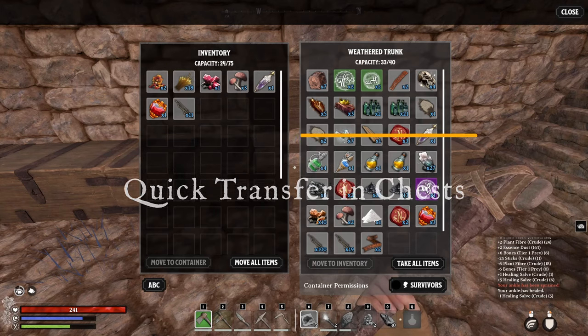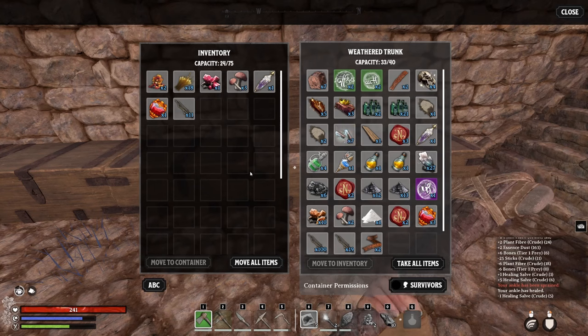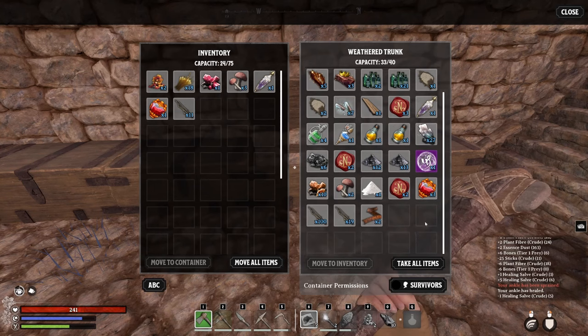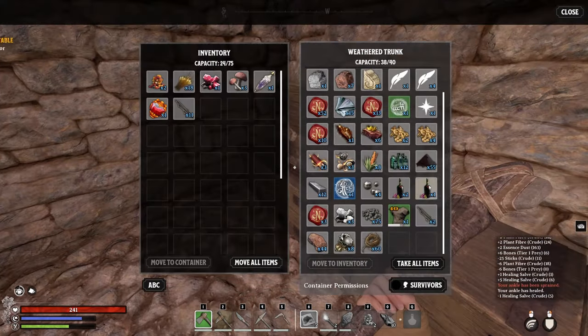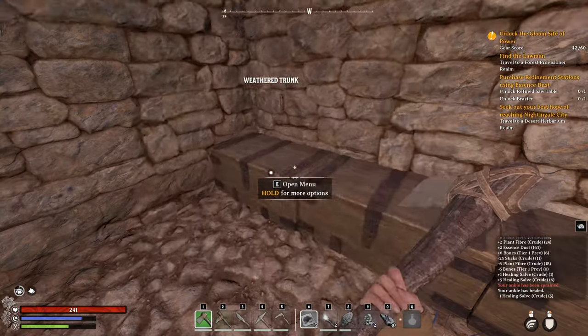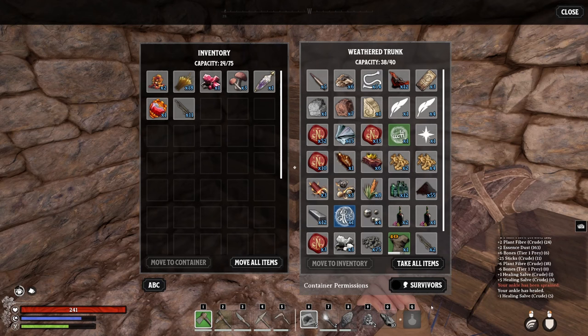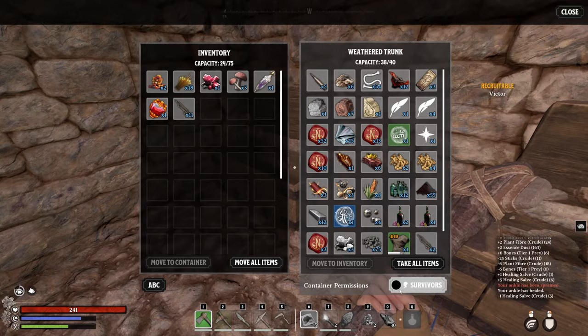If you go into a chest interface you will see a button on the left side that says 'move all items.' This will place items that are similar to what's in the chest onto existing stacks, and if there are free slots it will put any non-stackable items from your inventory into those available slots. If a chest is nearly full, pressing move all items will simply consolidate any matching stacks, so you're not having multiple different stacks of the same item in different chests. Also note that you can click 'container permissions' and allow survivors access to everything in that chest - by default that is unticked.